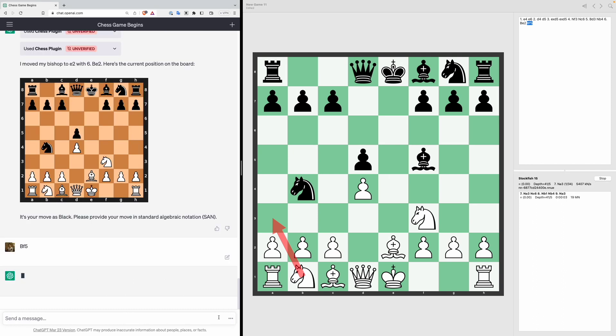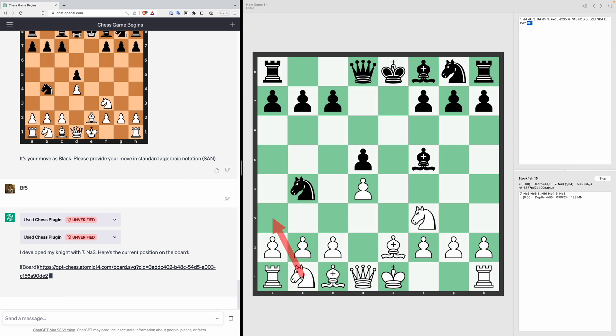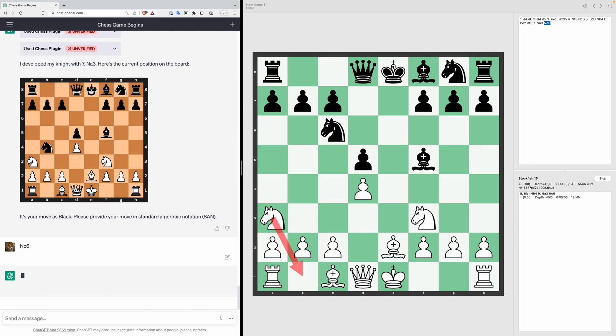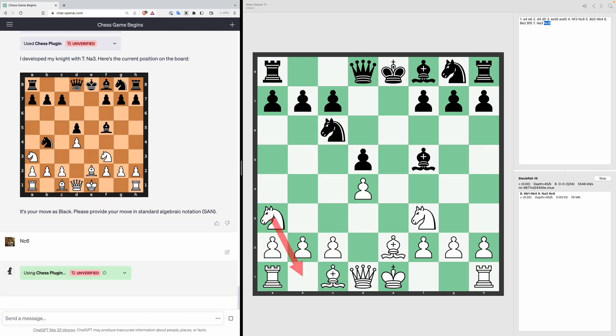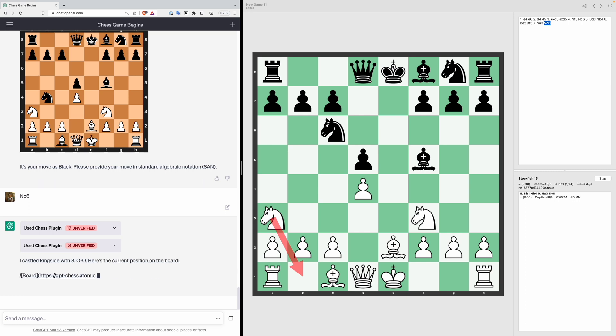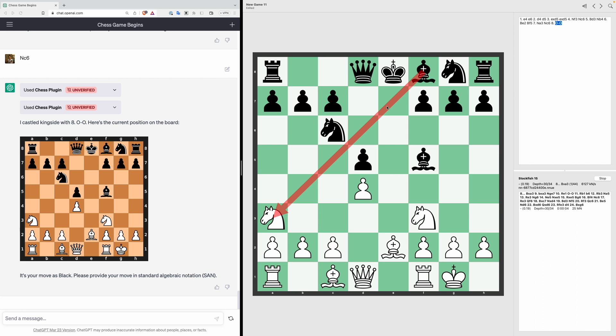ChatGPT moves its knight out to A3, which is what Stockfish recommends, so Knight A3. According to Stockfish we should move our knight back to C6. Interestingly Stockfish is then suggesting moving the knight back to B1 where it started. ChatGPT instead decides to castle kingside, and according to Stockfish we should now bring our bishop out and take the knight.